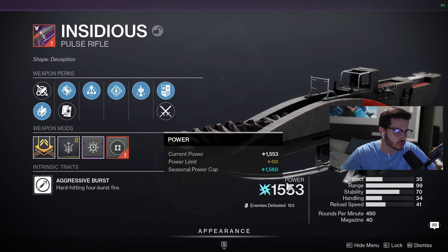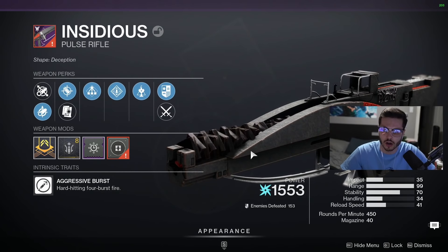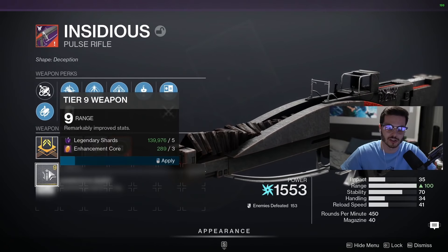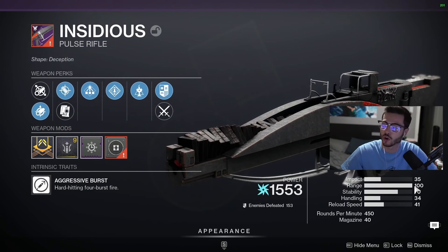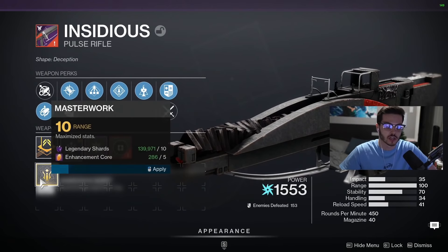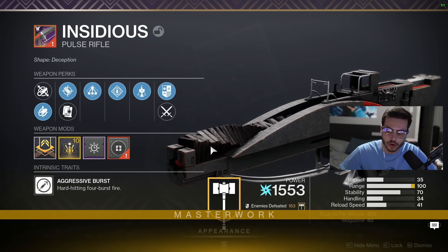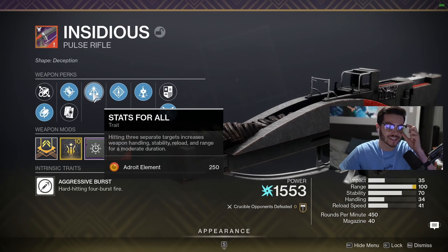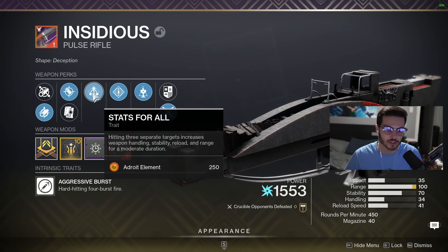It's a 450 RPM, so it shoots at a pretty good rate of fire. I would compare it to a Blast Furnace if you're an OG from Destiny. Look at the range on this thing - I got a range masterwork, you can put it to 100 range. We got Accurized Rounds and Small Bore - Stats for All is probably the worst perk I can get here.